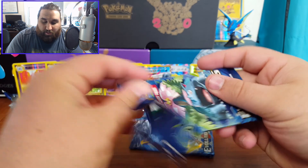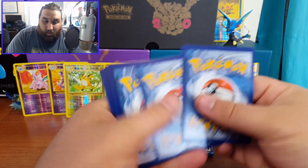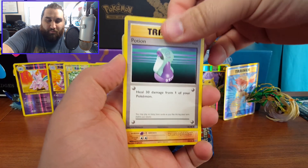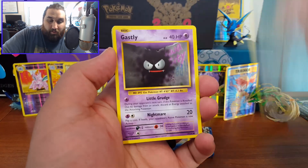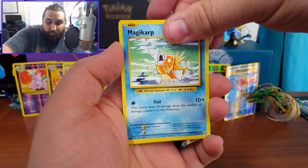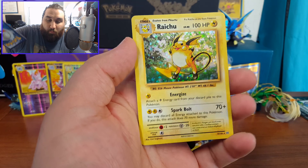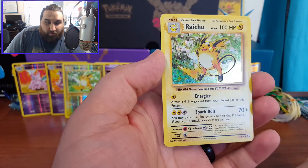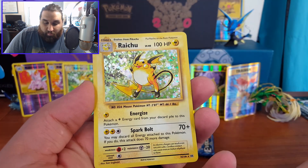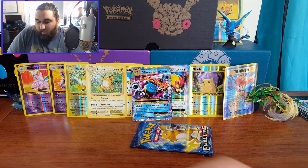These packs are just opening strangely — or maybe it's me, they're just falling apart. Potion, Machoke, Full Heal, Ghastly, Caterpie, Energy, Magikarp, Seel, Professor Oak's Hint, and a Raichu Holo! Is that our first actual holo that wasn't an EX? I think it is — yeah, that's our first actual holo. That goes pretty well with the Raichu Reverse Holo we got earlier — still an awesome pull.